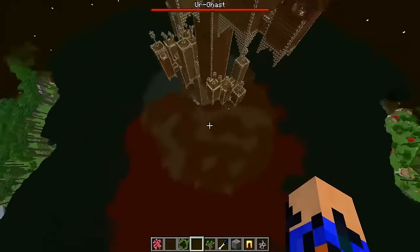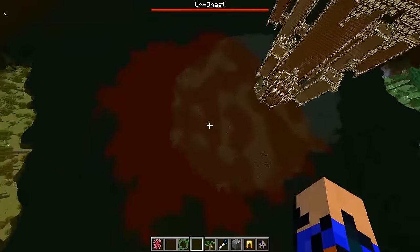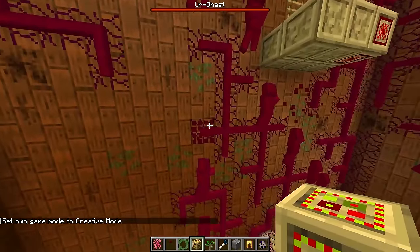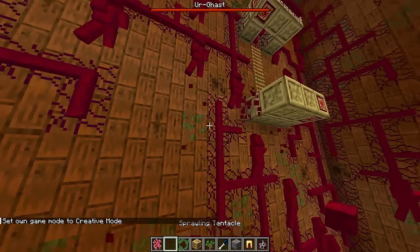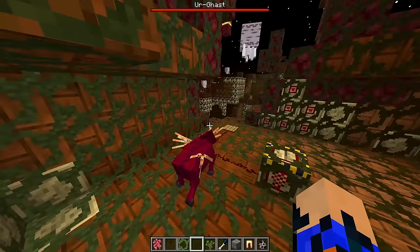Did you notice there's a pattern in the grass of this biome? We would never notice without that. Also, the anti-builder in the tower is working — the thing is trying to infect and grow but the anti-builder destroys it.